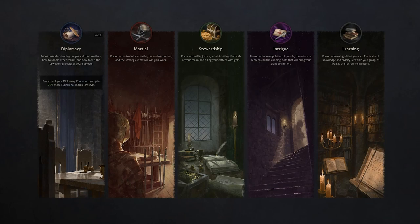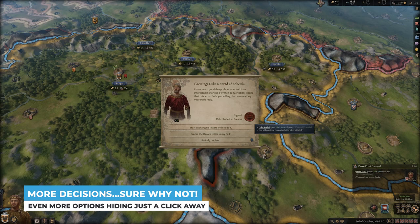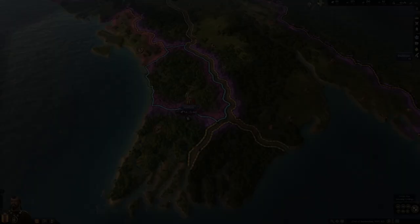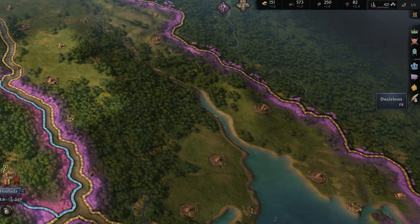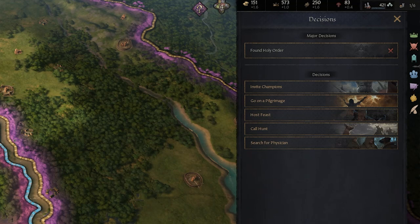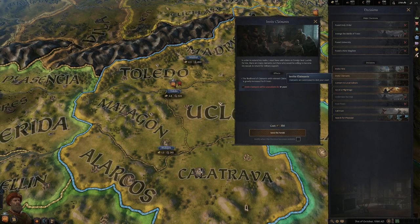Crusader Kings 3 should have been called the Making Lots of Decisions Simulator because that's legit all you do. But there are even more decisions that you could be making but probably aren't. The game's tutorial does a good job getting you up and running, but it just can't cover every aspect of the game — that would take hours. One of the most interesting things the game glosses over is the Decisions tab on the right-hand side of the map. These events are largely optional and range in their impact and effect, but rarely pop up on your issues tracker, which is why a lot of new players may miss this. Decisions range from hosting a hunt and reducing stress to founding a new Holy Order, and it's a really cool menu that I fear players are just missing out on. Major decisions have huge rippling effects across the world, while smaller events are really just ways for you to keep balance. Decisions add even more depth to an already jam-packed game, so check out the tab and explore it for yourself.